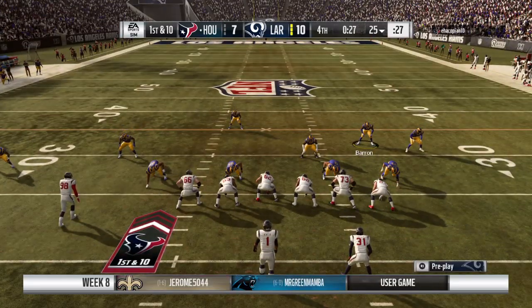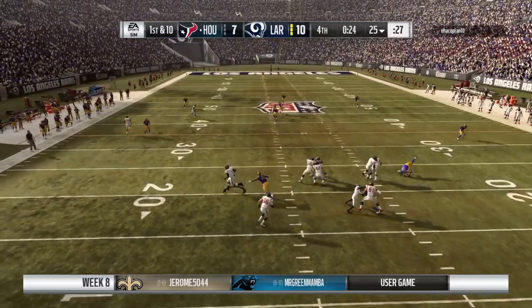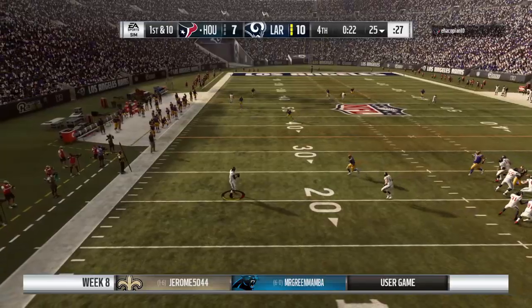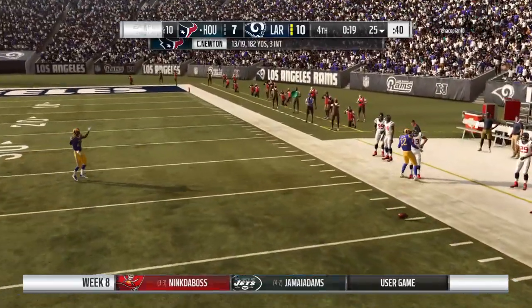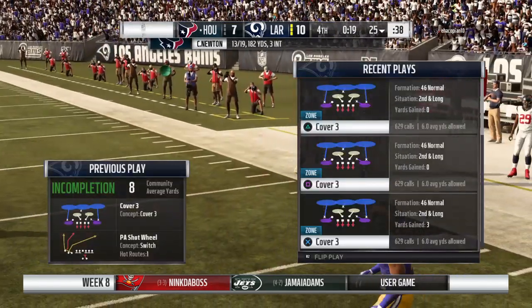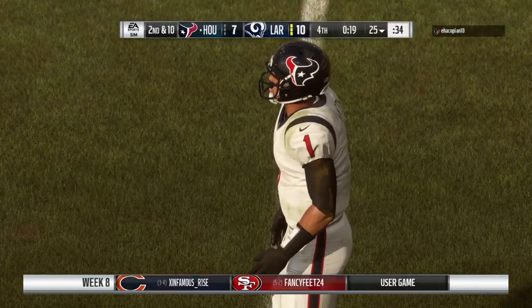Your sequence of plays has to get you out of bounds — completions, get out of bounds, gain some yardage. Then when the clock hits seven seconds left, now you get a decision: are you in field goal range or is it Hail Mary time? Because from seven seconds down, you don't want to take a shot thinking you're going to have another play. We'll see how they handle it.